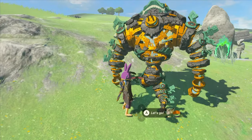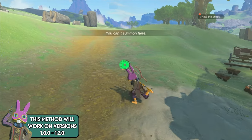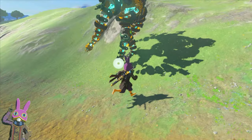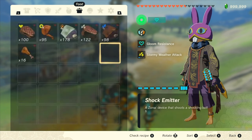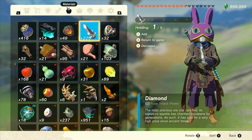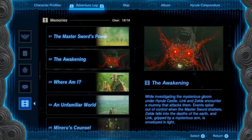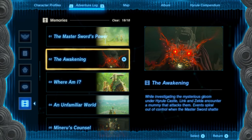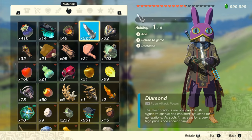The first thing we need to do for this method is set up Mineru hold storage. Head to your shop vendor and find a place nearby where you can summon Mineru. Once you have her out, hop on and then press plus and dismiss her. Now, without closing the menu, move to the item tab and hold at least one of the item that you want to sell. If you want to sell multiple items, be sure to hold at least one of each. Now press minus to open the Purah pad and watch two memories — you can skip through these. Once they're done, close the menu and you should see Mineru disappear and Link fall back to the ground. At this point, we're done setting up hold storage.